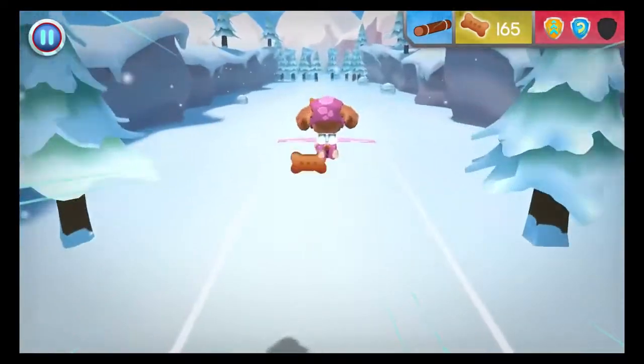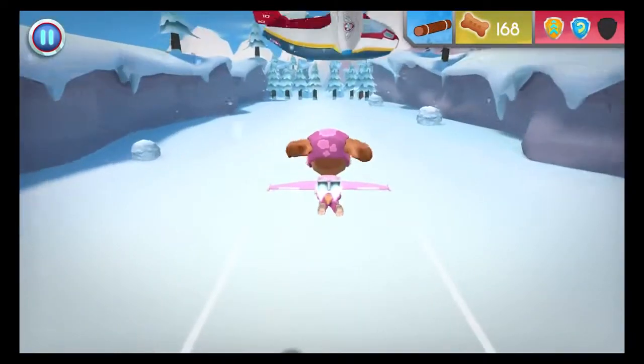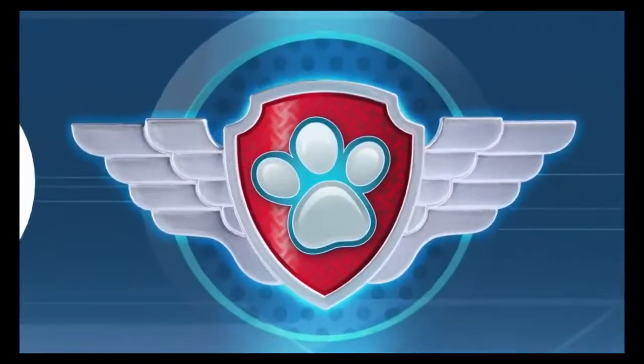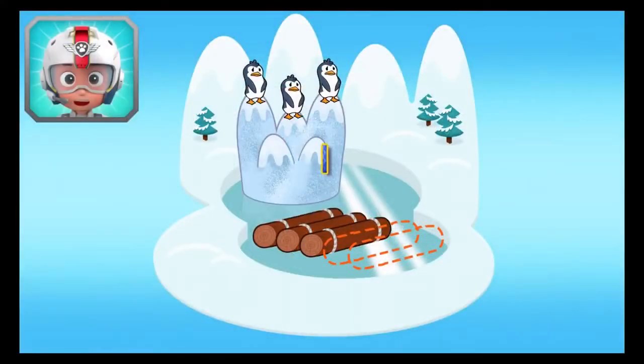Speed boost! Jets! Yum! Delicious! Woo-hoo! Now Skye has one, two, three logs! There's only two logs left to find! Keep flying to find them all so Zuma can build a raft!